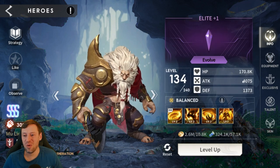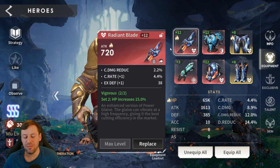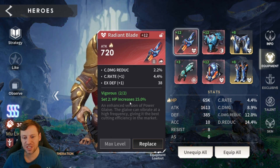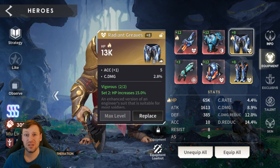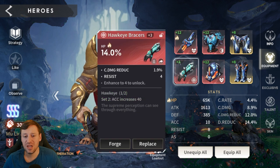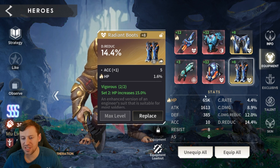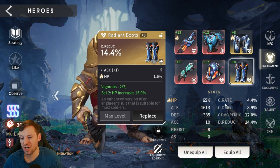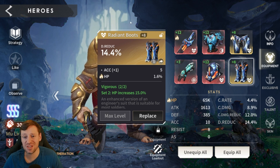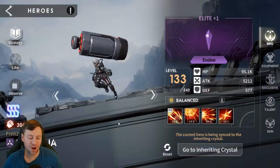Leo is one of my favorite champions — do need to max his gloves out a little bit. He's also in the Vigoria set with four pieces and a broken set again, because the primary substat is more important than having a complete set, especially at low level. 65k HP is the main stat that really matters here, but later in the game damage reduction, crit rate, and crit damage would also be nice because he hits really, really hard.